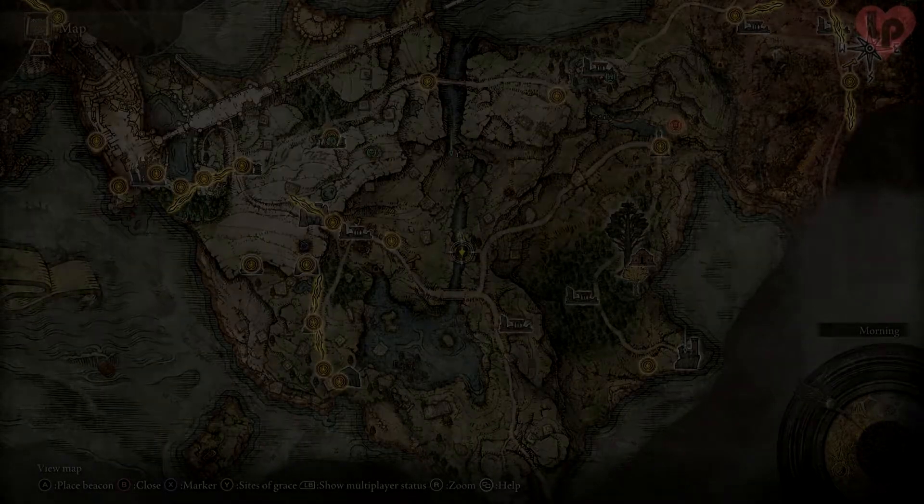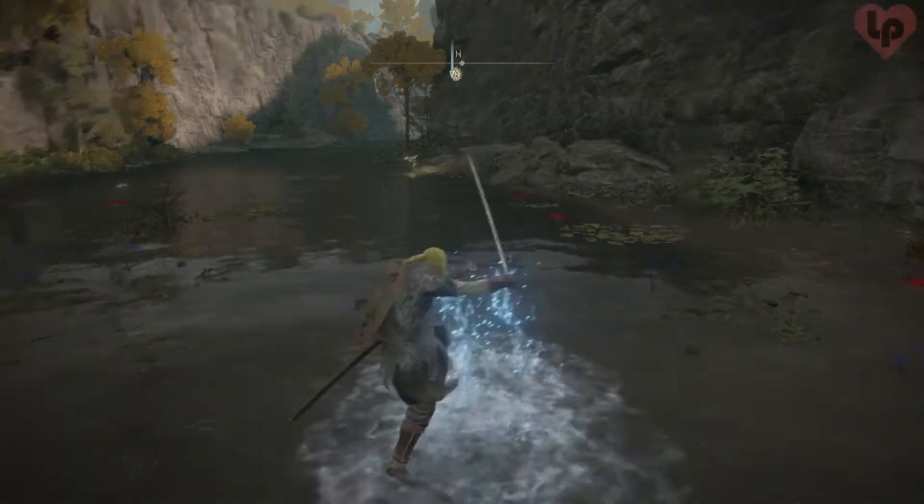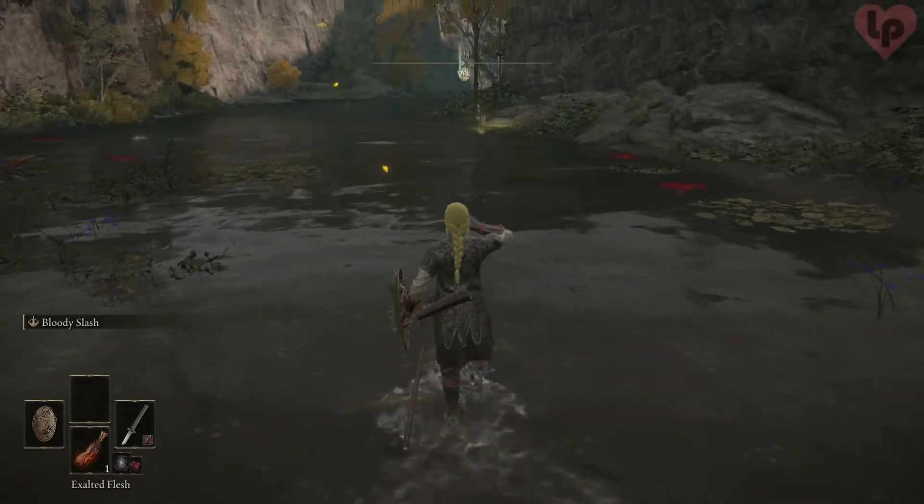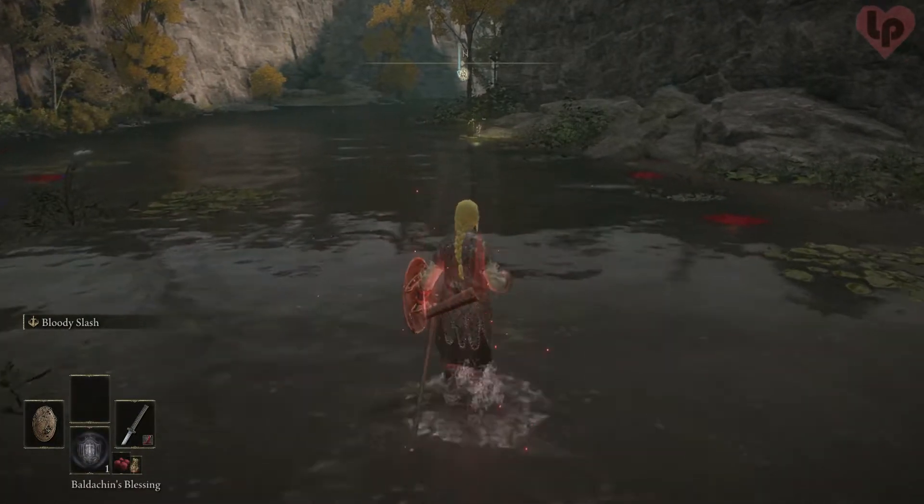This is where we are on the map. Once you go a bit further you will automatically get off your horse, then you'll be invaded by Bloody Finger Narius.